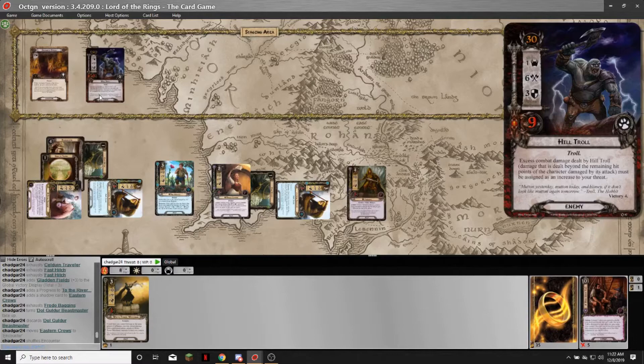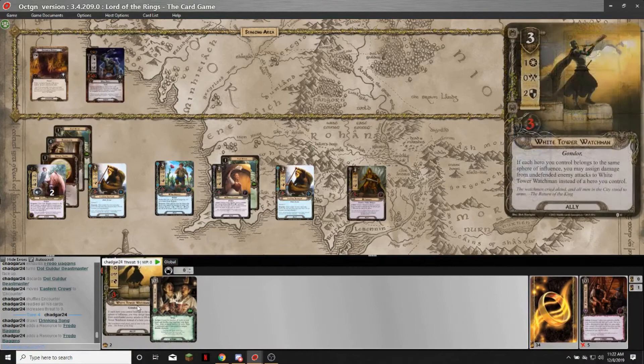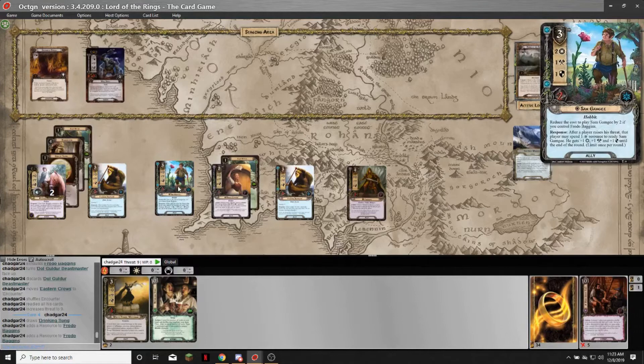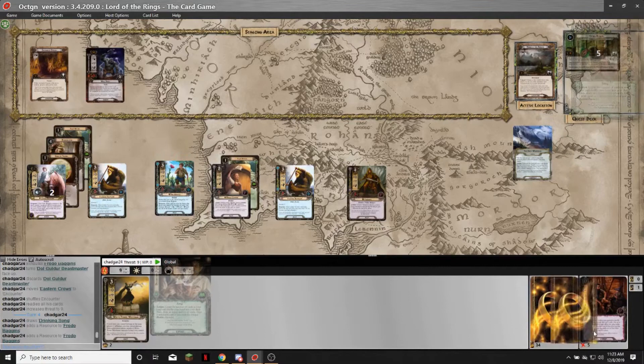All I want now is basically to wait until I can kill the Hill Troll in one swoop, so I just need to get one more bigger ally out. Drinking Song — I've been waiting for a little bit of card draw. I'd only get to draw two cards, and White Tower Watchmen is pretty good — if each hero you control belongs to the same sphere, which they do because I only have one, I can assign damage from undefended enemy attacks to the White Tower Watchmen. So I could take the Hill Troll undefended, but I'd have to raise my threat by three, and I don't have enough attack — I'm short, I don't have any of my attackers out yet.